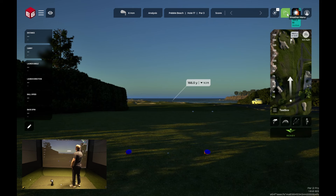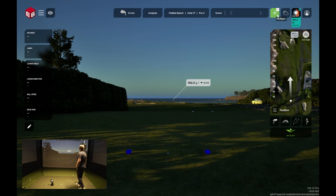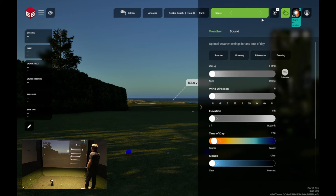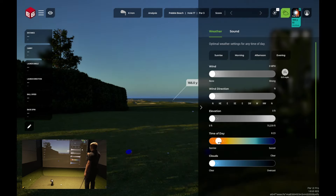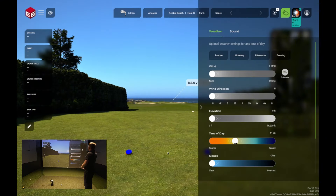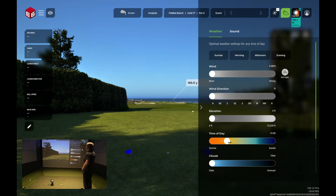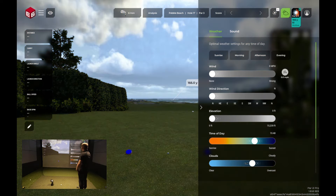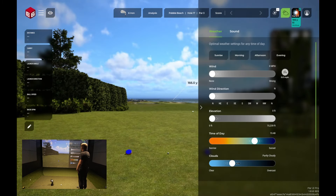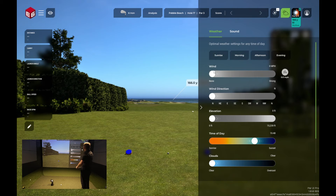So we've loaded up number 17 here at Pebble Beach. We're just going to check out the weather functions. You can see we can adjust the time of day, the wind, wind direction, elevation — a lot of different customization on here. It's phenomenal how much you can do. It really enhances the overall experience with the golf simulator.